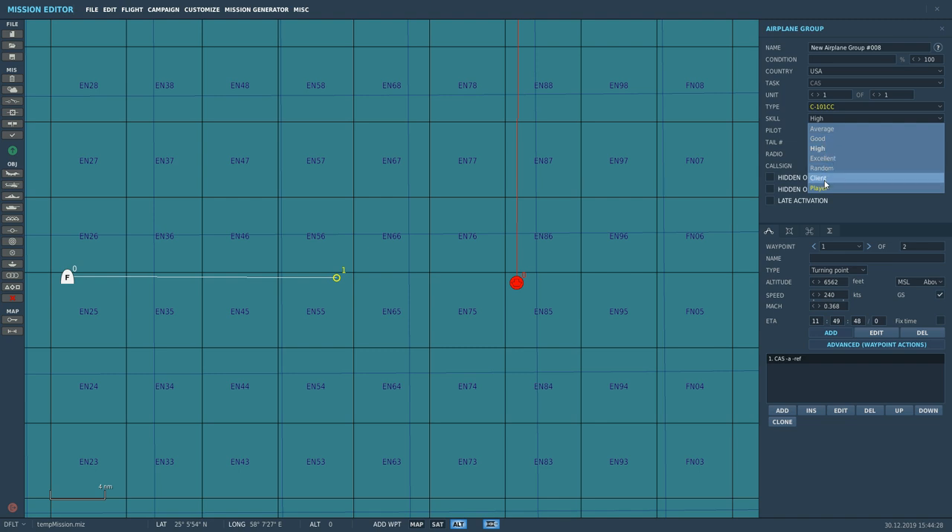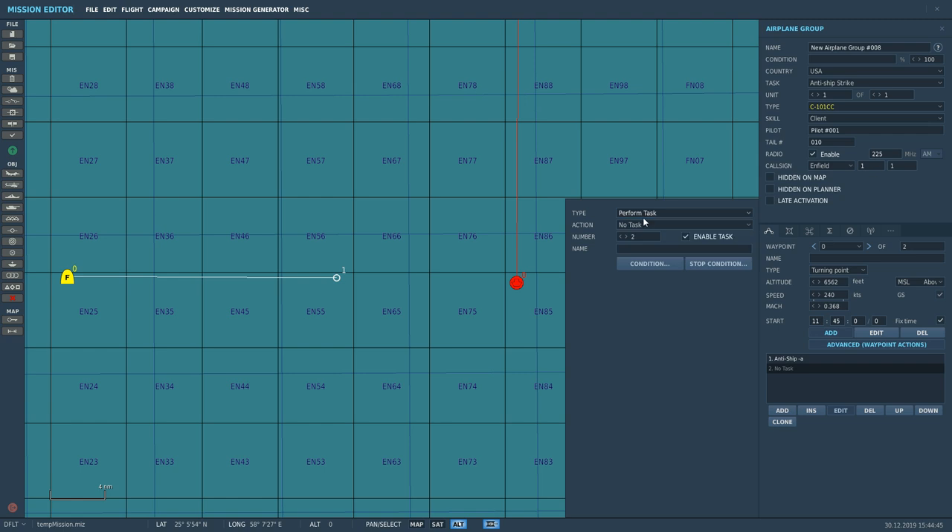We are a C101, going to be client, USA Coalition. We must put ourselves as anti-ship strike, and on waypoint 0 we must go to Add, Perform Task, Action, Attack Group or Attack a Single Unit. In this case we'll just attack a group. The unit we're going to attack is Fleet. The weapon we're going to use is anti-ship missiles. That's us all set up.